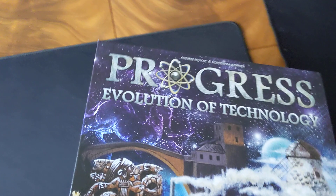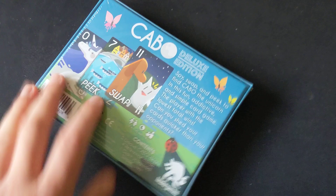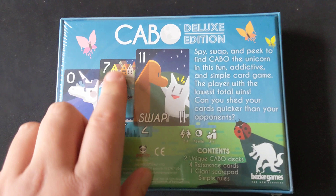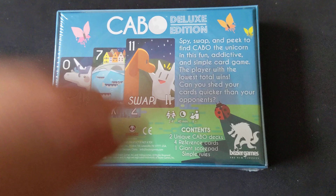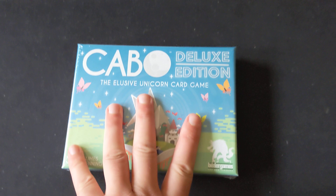Next up, back to smaller games with Cabo — the deluxe edition. Don't let that put you off because it is simply just a bunch of cards. It's another golf-style game where you're trying to score as few points as possible, but you're also trying to shed your cards quicker than your opponents. There's an element of memory as you're peeking at cards and trying to get rid of the bigger ones. For a filler game it's got a bit of a cult following, and the people who like it really like it. Hopefully I'm one of them.